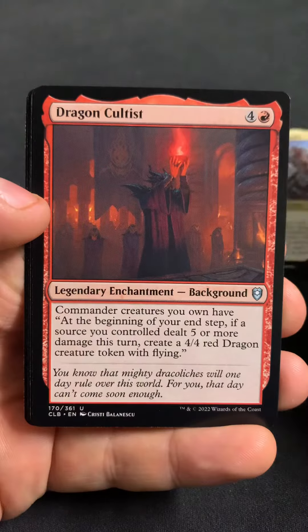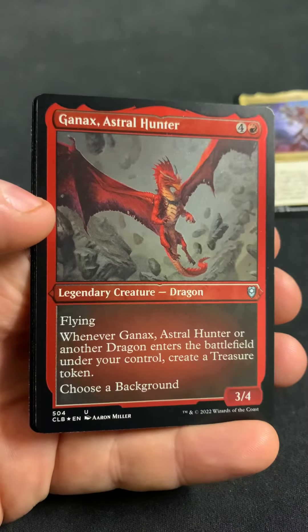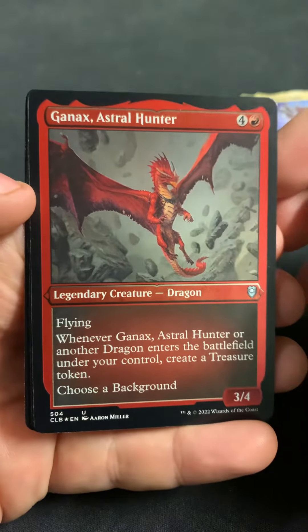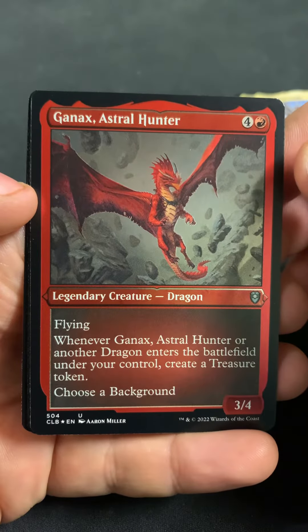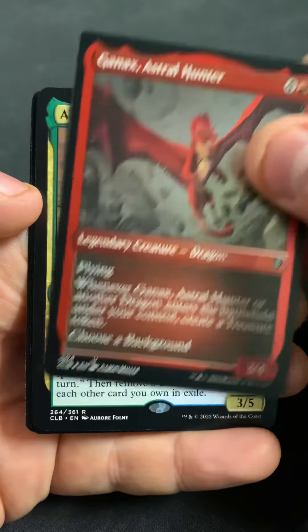Zevlar as the first rare, Dragon Cultist, Nance, and Astral Hunter as the edge. Oh no, this guy — Alandro the Seer — and a Skullwinder as the foil, and a Treasure Hunter as the list.